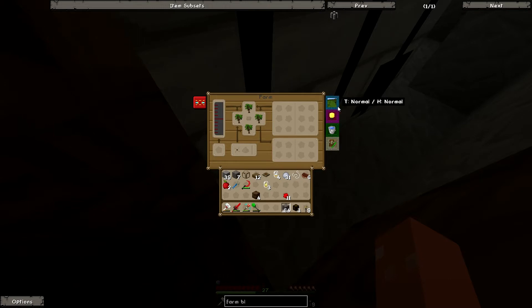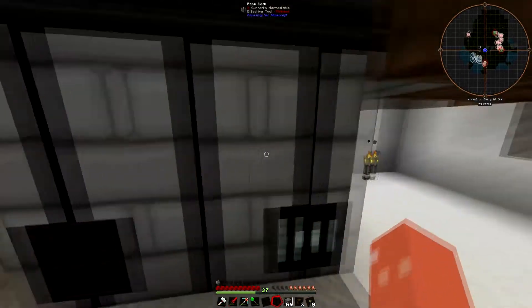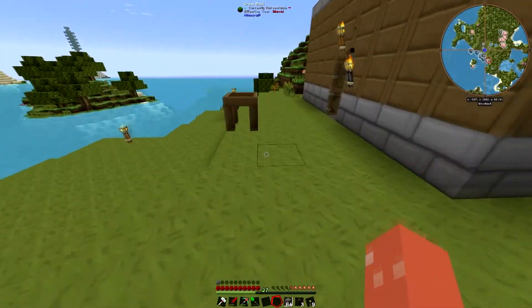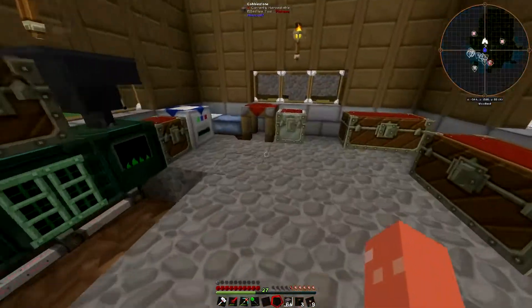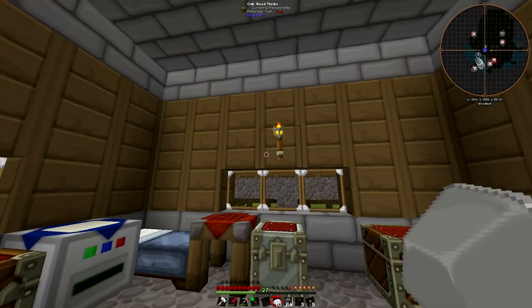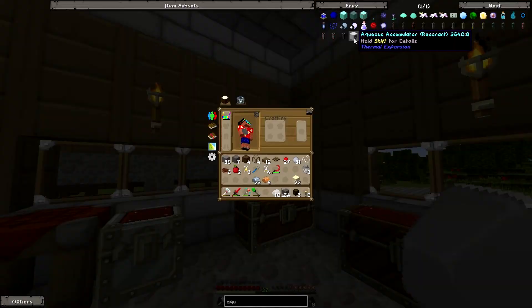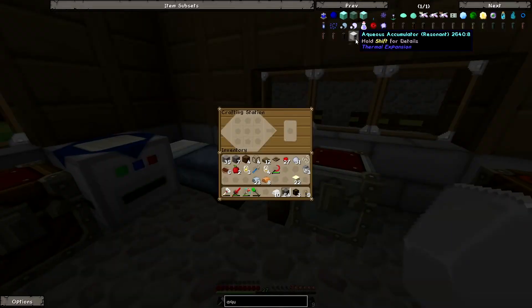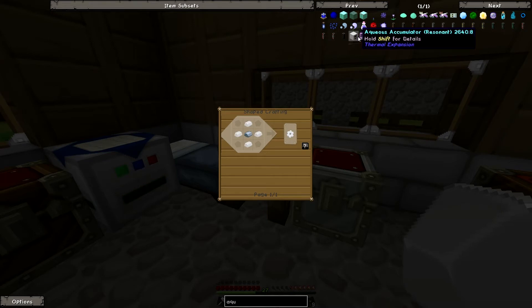I need to rethink what I'm doing. I know I'll need some kind of water source, so let me grab all the resources I need and I'll be back. For power we're going to go with an aqueous accumulator — that's a hard word to pronounce. We're going to need a tin gear first.